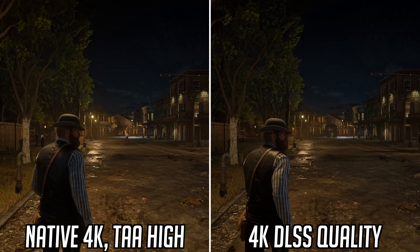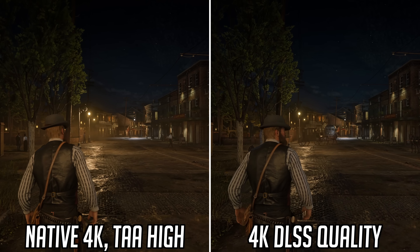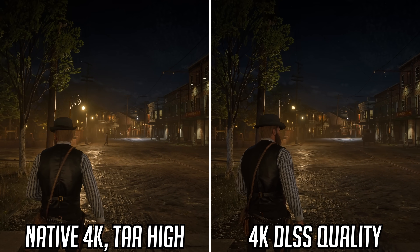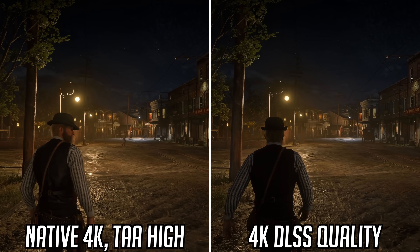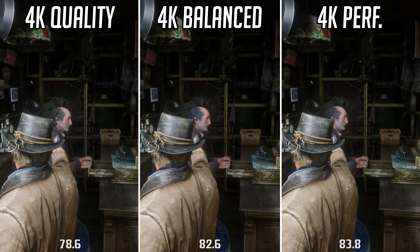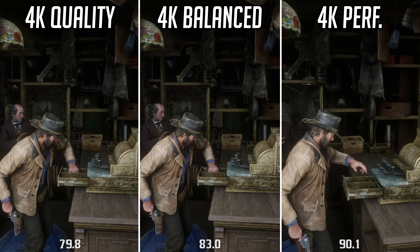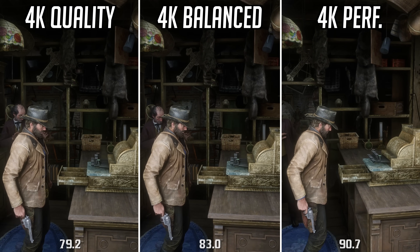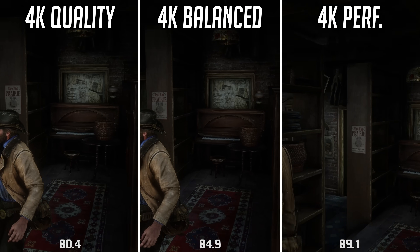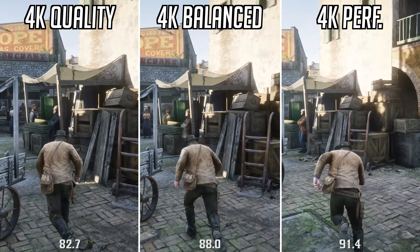Generally things look very good when looking at a still image, but once you introduce motion by running or walking around and actually playing the game, you start to notice these issues. This is DLSS quality mode at 4K, which you'd expect to be a best-case scenario. Those issues get amplified using other DLSS modes — balance and performance modes look even more aliased, as you can see by looking at Arthur's hair. Based on that, I'd definitely recommend using quality mode wherever possible.